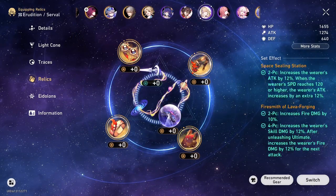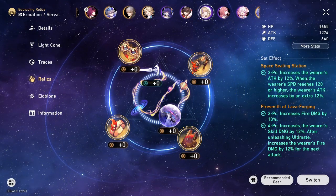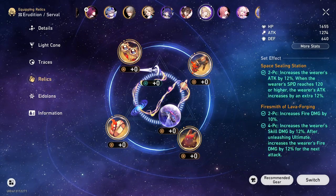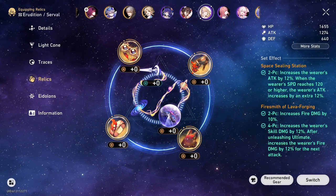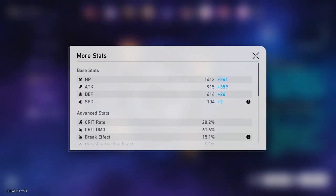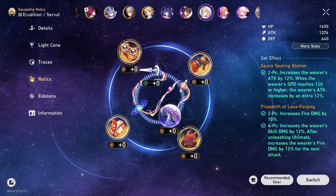I don't know how many people use Serval, but for anybody that does, I recommend using this kind of setup here. As you can see, it's a pretty good setup. She has a lot of green text over here that I think means something good — I don't really know, I don't read anything in this game, I kind of just push the auto button. And I kind of push the summoning button too and just get whatever I want. Looking at the stats, it's a lot of blue numbers, which is good — the more blue numbers you have on the screen, kind of the better. We do have a fire damage boost, which is obviously pretty good for Serval.